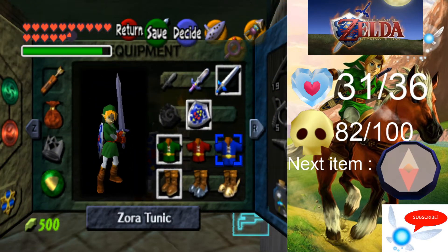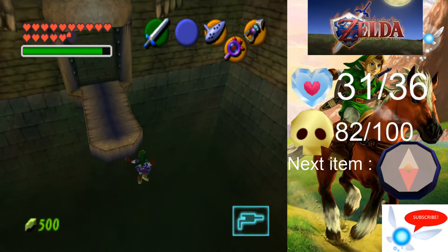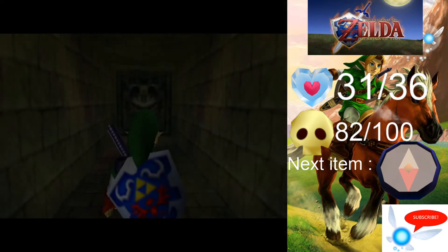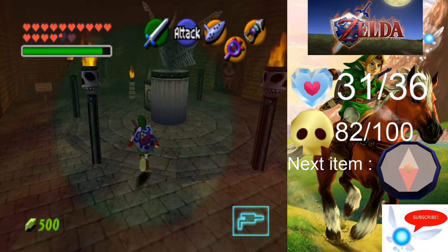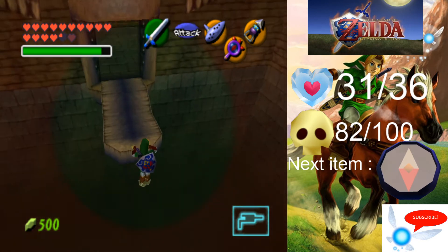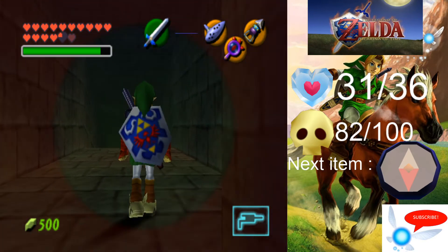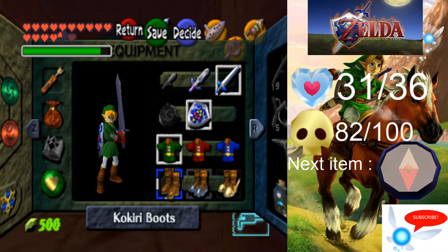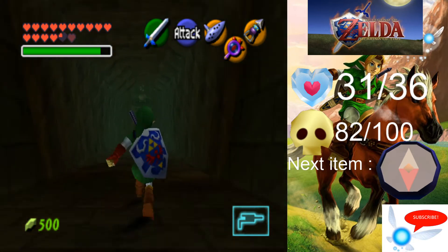Next, we need to equip our Hover Boots. I'm going to roll for a bit of extra speed — I actually messed that up there, so you have to be quite precise with that. And we're going to head through here again — it's already activated. We have just enough to be able to get that. I'm going to take the Hover Boots off now; it's something you're going to have to do quite a bit — on and off — which can get quite annoying, just like the Iron Boots in the Water Temple.